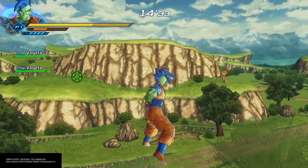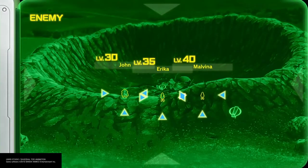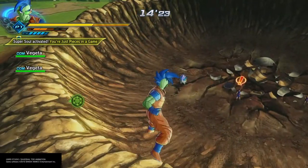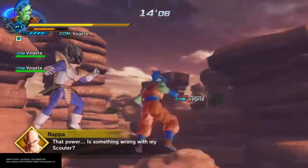Now as you can see we have Krillin off in the distance. Either he's going to give you some health or he's going to come along with you on the mission. Also down there in the pit we have Time Patrollers. I'm not worried about getting Dragon Balls - I believe I actually have a full set already. So I'm just going to leave them alone and we're going to continue on with the mission.